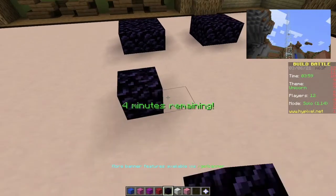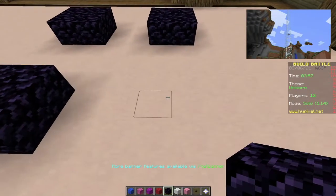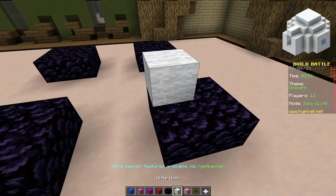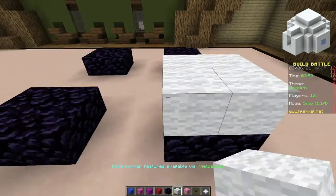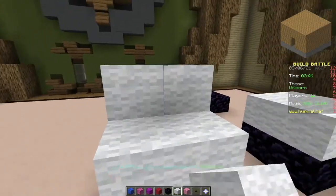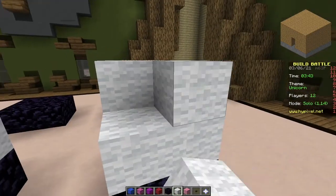Glass pillars were added in beta 1.9 pre-release 3 and removed in beta 1.9 pre-release 4. In an igloo basement, there is a block of polished andesite hidden under red carpet. Infdev houses had stacks of 99.